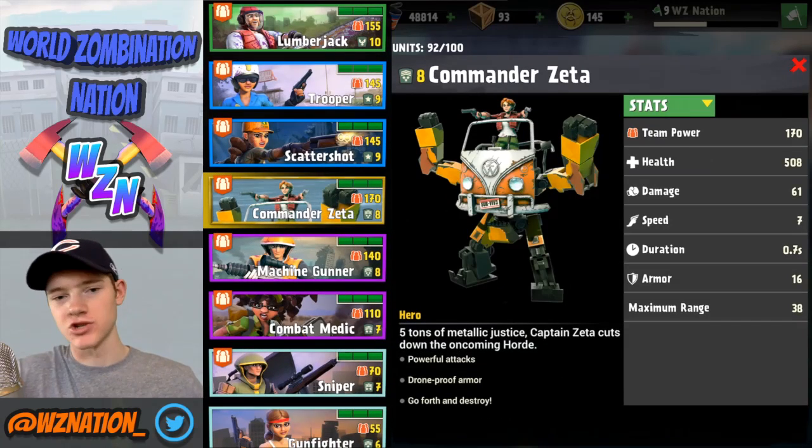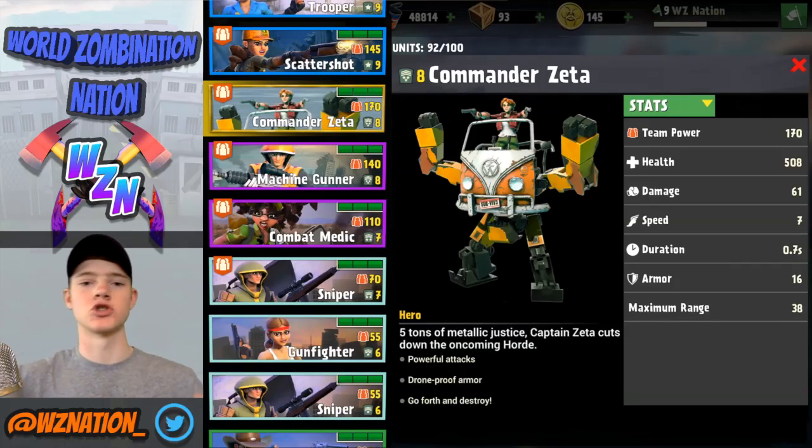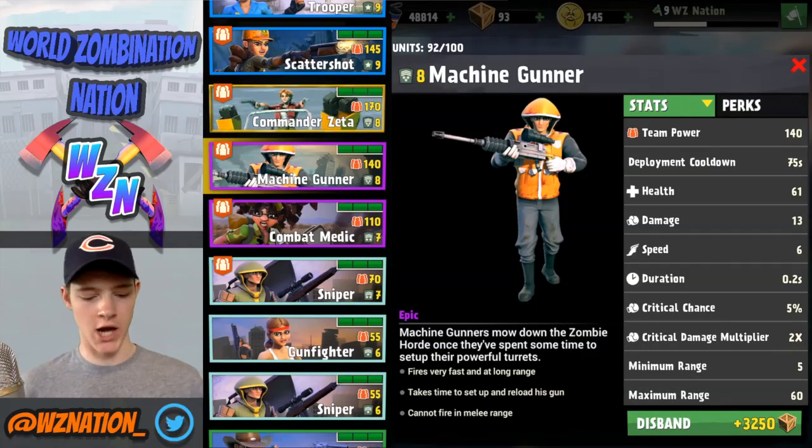Then we've got Captain Zeta, a hero unit I'll probably swap out eventually down the line. The machine gunner is great at taking out drones. And then the combat medic. So let's break down the team here.